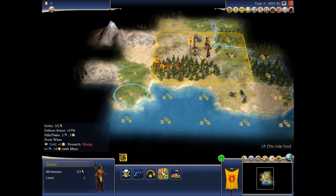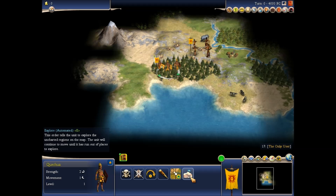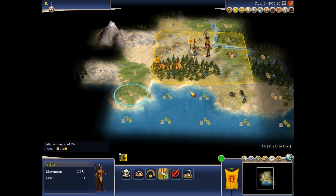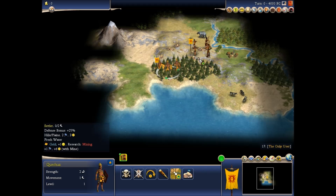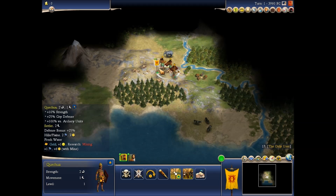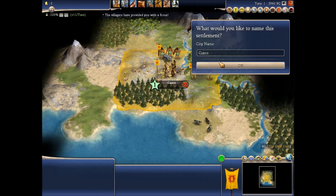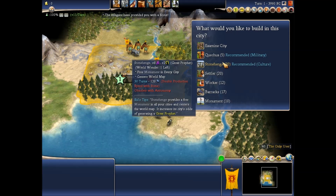I've played a little bit of Civ Revolution. I want you to build your city — you go to the capital. Let's see here: Stonehenge gives me a free monument for each city. It takes 30 turns for me, gives me 8 culture and a great prophet.